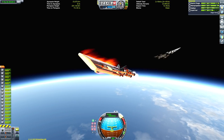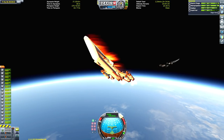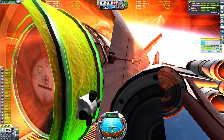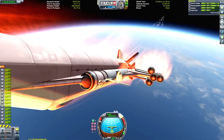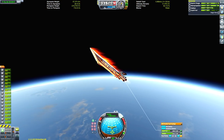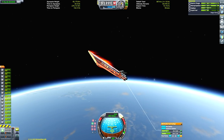Here we are gradually approaching our apoapsis, so we may as well pitch up nice and aggressively and fire up the closed cycle mode, because now we just want to get out of the atmosphere. I realised I'd forgotten to disable the fuel flow for the orange tank, because it had been draining some of its fuel. I quickly disabled that — don't worry, we will be depositing it full. We'll just pump some of the fuel from the SSTO back into the orange tank.